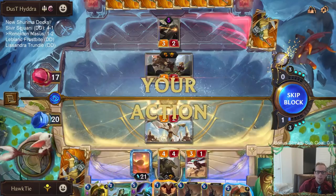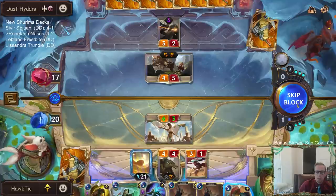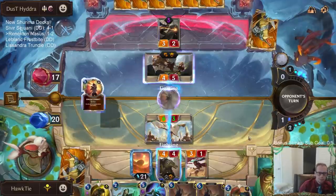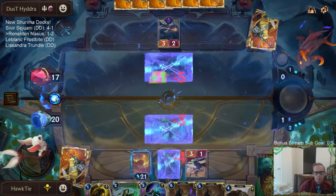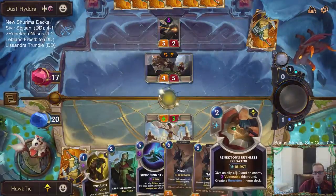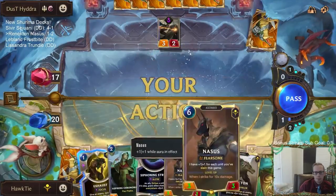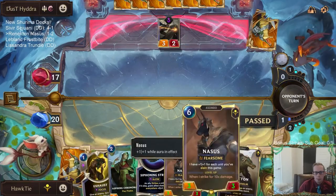They're playing perfectly around Shapestone — Sharp Sight. Single combat. I don't think it's worth playing the Ruthless Predator. It would save the Golden Ambassador, but that's not worth it when I have a 6/6 Renekton.